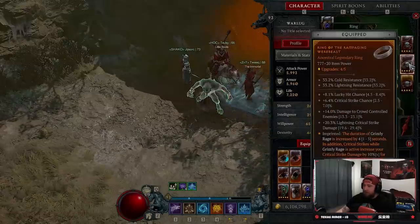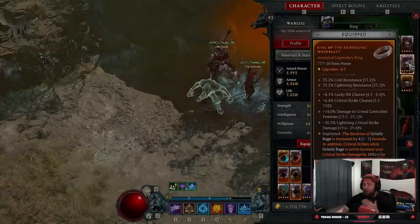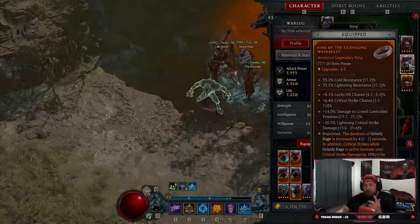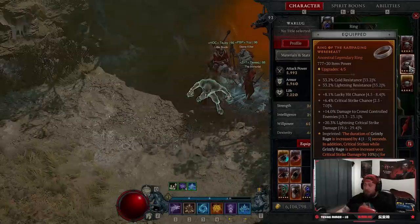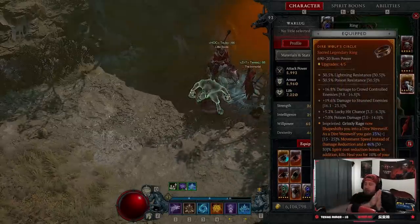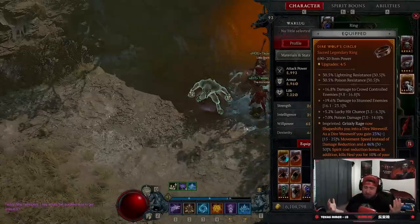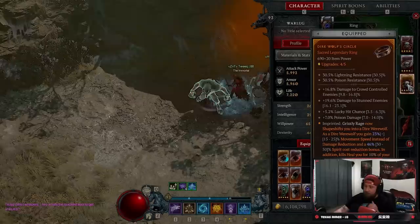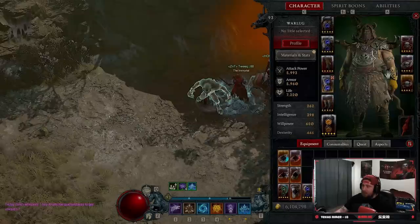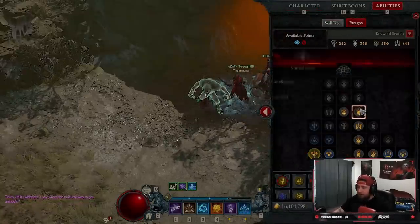Then we have Rapid amulet maxed out - you need this for the attack speed on our core skills. We have Grizzly Rage increased by four seconds; we don't really need the extra seconds but it's more important to have the crit damage bonus of 10% which is huge. Then we have Dire Wolf's Circle which shape-shifts us into a dire werewolf, increases our movement speed, and reduces spirit cost. We don't need the spirit cost reduction but we need the movement speed - it puts us in dire werewolf form instead of werebear. That is the gear.